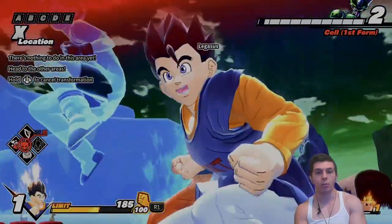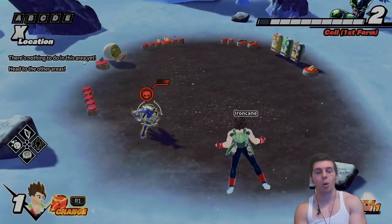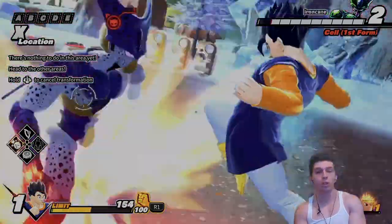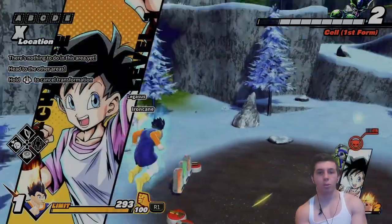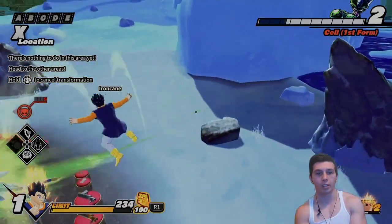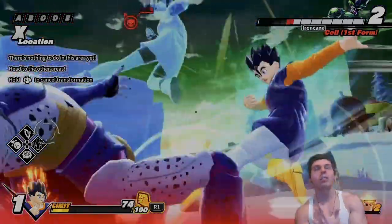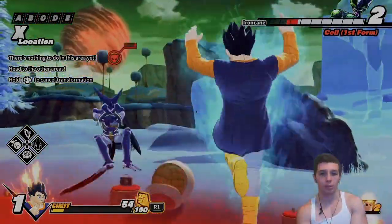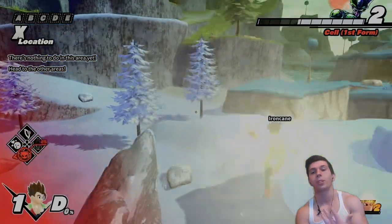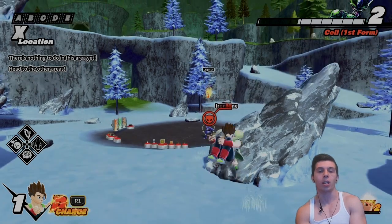The beauty with melee supers is that when raiders are level 1, you can pretty much land these for free because they don't have access to vanish. But assuming the raider does use their vanish ability, you can use your stun. After you use your stun, you'll be free to use your melee super. So Gogeta is going to make Cell use his vanish, and now he used it — Cell can't have any escapes. I use my pose, he's stunned, and now I can land my melee super. This is definitely how you'll be able to land your melee supers.